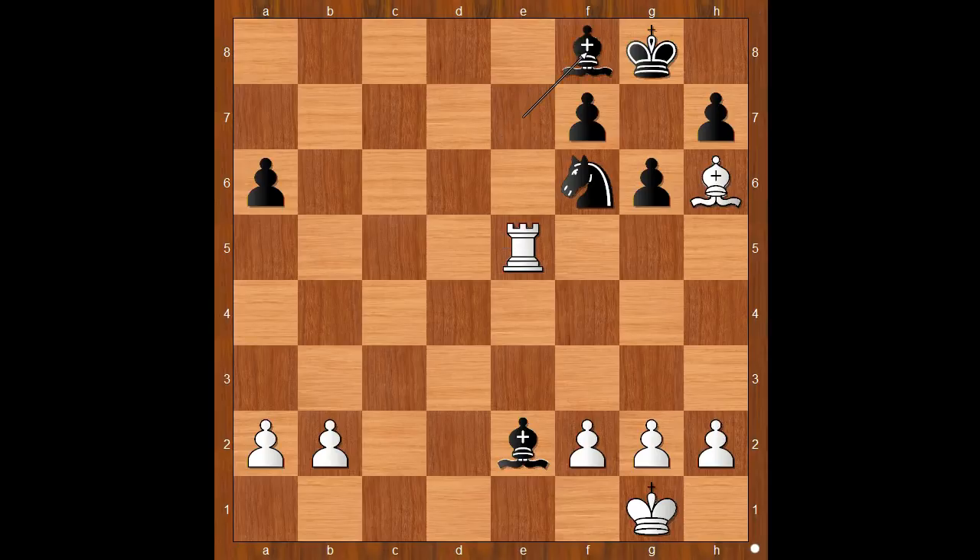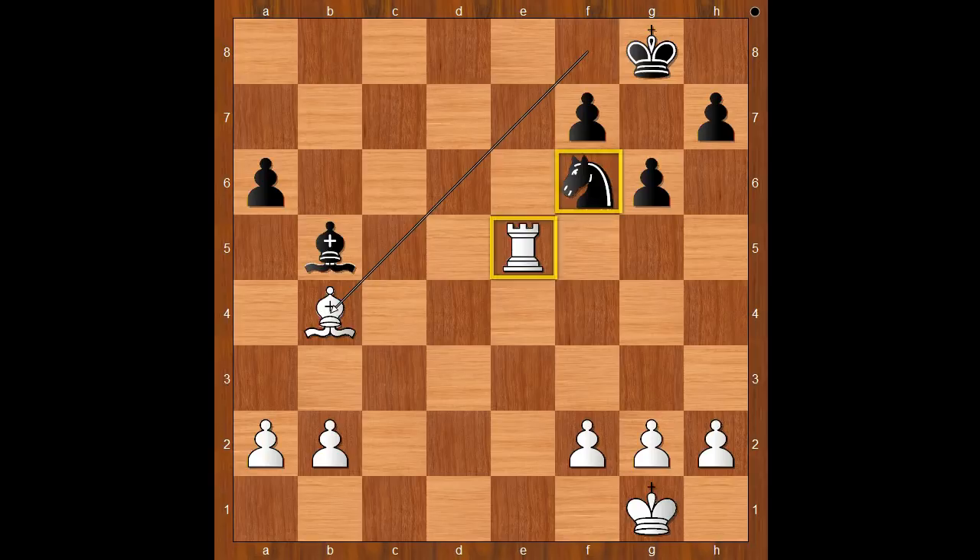Bishop to f8, bishop takes on f8, king takes on f8, rook takes on e2. And let's go back — if in this position black wants to save the light-squared bishop, then bishop to b4, but this is also easily winning for white.